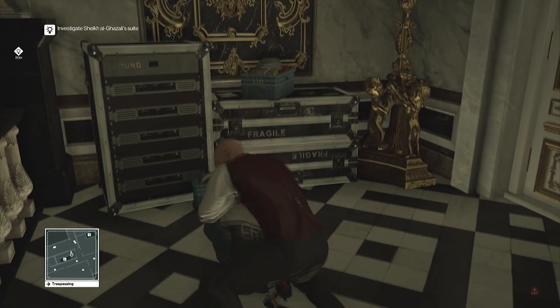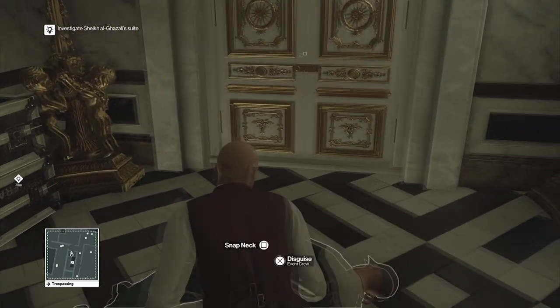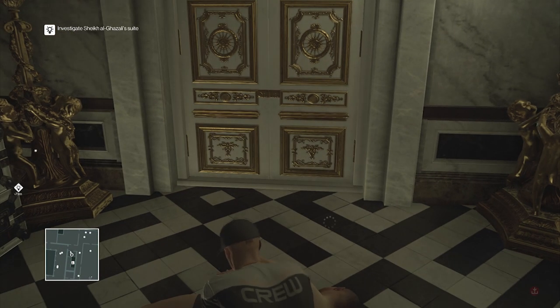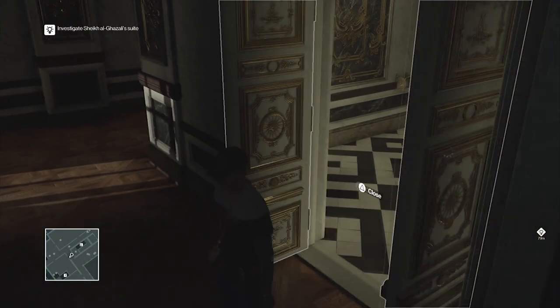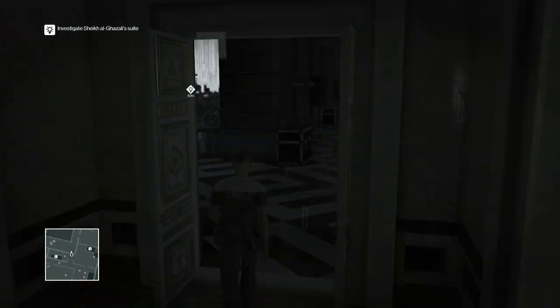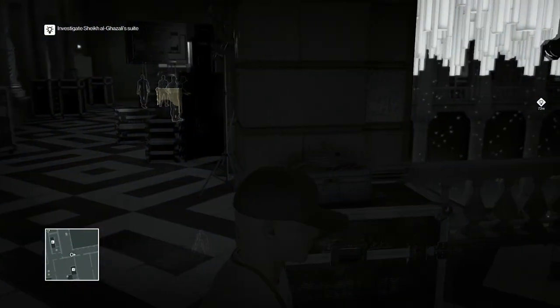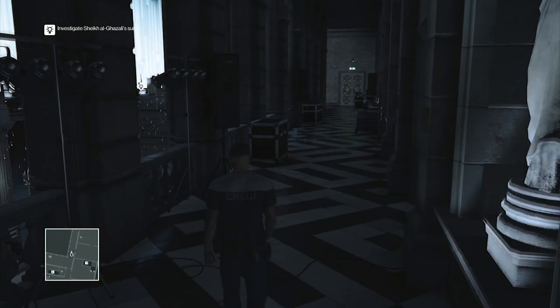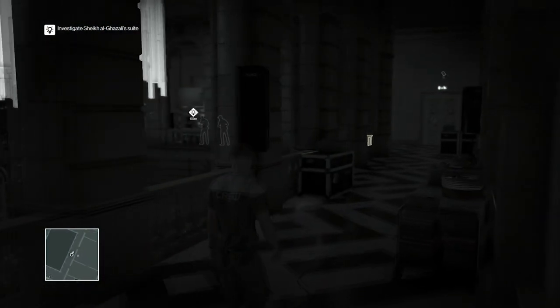It's one of the only staircases you can access as a bartender, and you'll see this gentleman here. Simply strip him — grab his clothes — and from there it's pretty easy. You need to head back to the area I mentioned. You can walk almost freely in here; there are very few people that will recognize you in this disguise. Follow the lit icon and it will lead you exactly where you need to be.